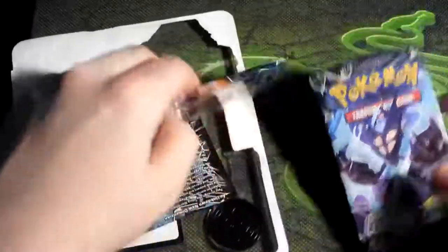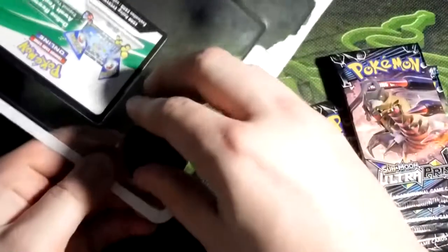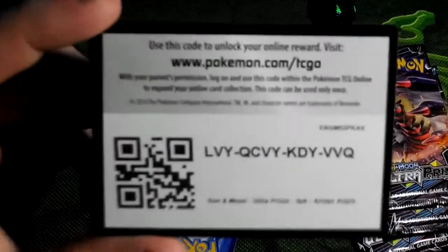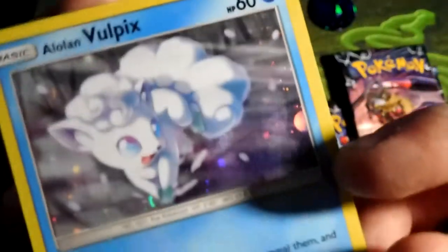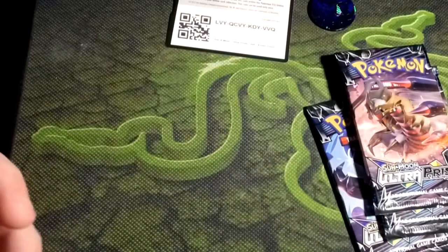Let's go. We've got a Dawn Wings Necrozma, and a couple others — I'm blanking on the names. So this is the coin, lovely Dialga coin honestly. It's so much better than the Metagross coin, but I'm glad this took the brunt of the damage. And this bad boy — the whole reason I got it. I have the Japanese version of this. Oh no — it's scratched. It's scratched everywhere.